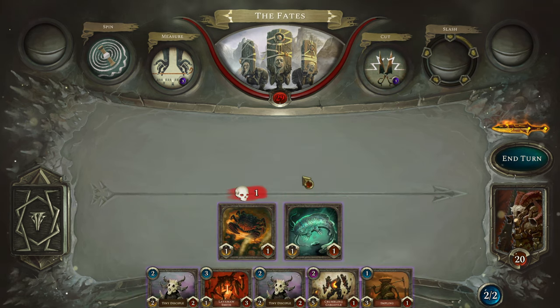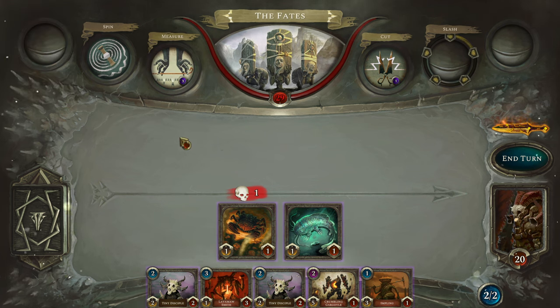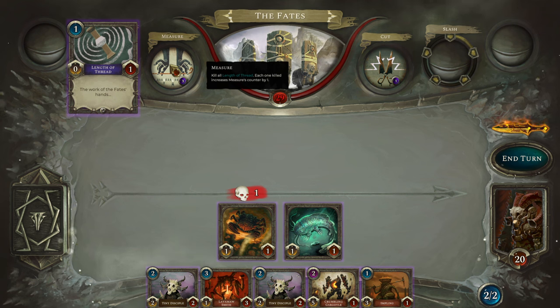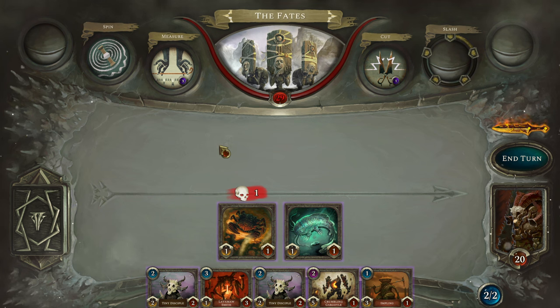It is now the beast's turn, and the Fates have three important abilities. They act from left to right: first Spin — summon length of frets until your board is full; then Measure — kill all of them and gain counters for each one killed; then Cut — deal damage based on how many counters Measure has. What that means for us is we can fill up our board to reduce how many frets the Fates can measure. All the information is given — we know what's going to happen.